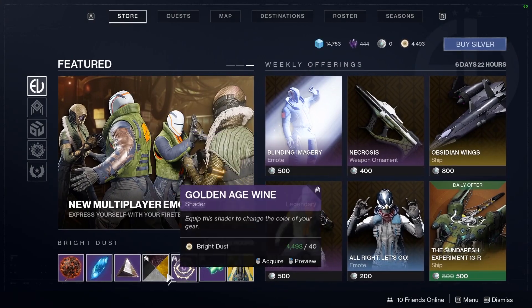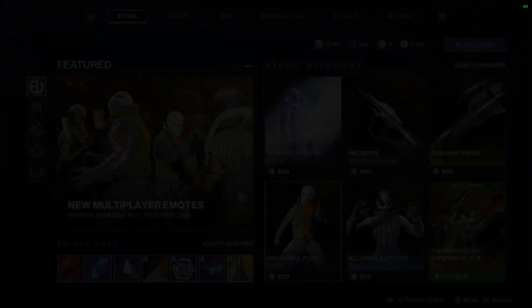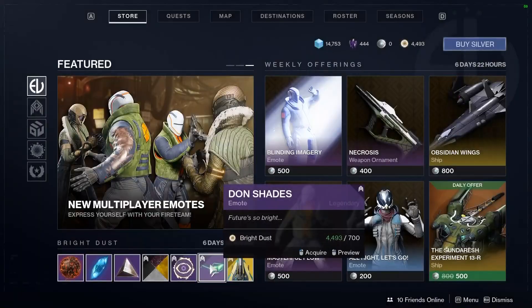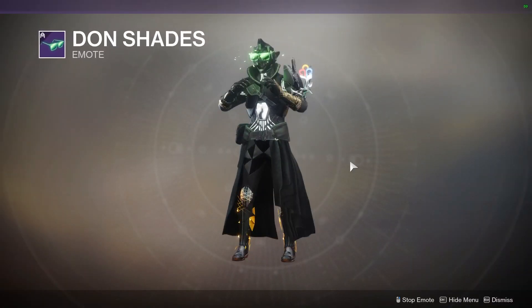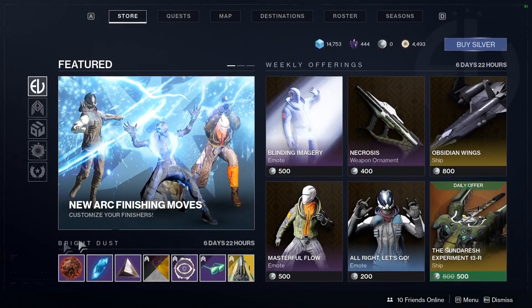We have Golden Edge Wine, which looks kind of cool — these are available for Silver or Bright Dust right now. We have the Dawn Shades and the Hour of Time Ship, which is not bad at all.